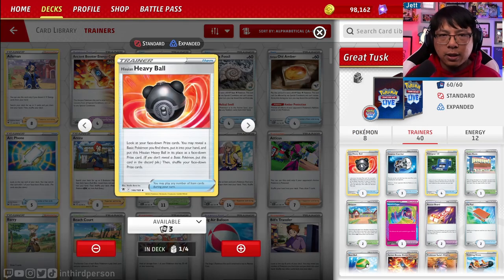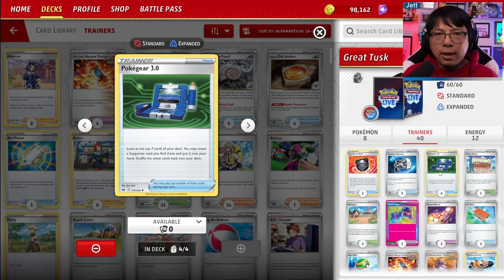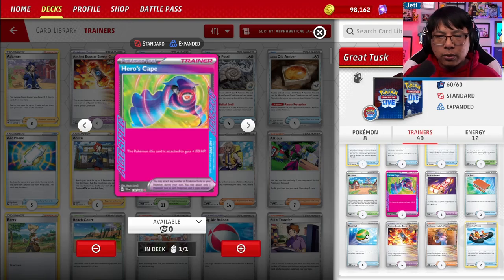For Trainer cards, we've got one Heavy Ball to get a basic Pokemon out of our prizes and into our hand — incredibly important because half of this deck is just one-of Pokemon. Counter Catcher is going to be an incredibly important card because we're not taking any prizes; we're just milling our opponent out. We're going to be behind on prizes most of the time, which allows us to use Counter Catcher to trap something in the active. Four copies of Pokegear 3.0 are crucial — we need to hit our supporters every single turn, and Pokegear lets us dig the top seven cards of our deck to find one. We've also got Town Store, which can help us grab the many tools we have, including Rescue Board, Ancient Energy Booster Capsule, and Hero's Cape.